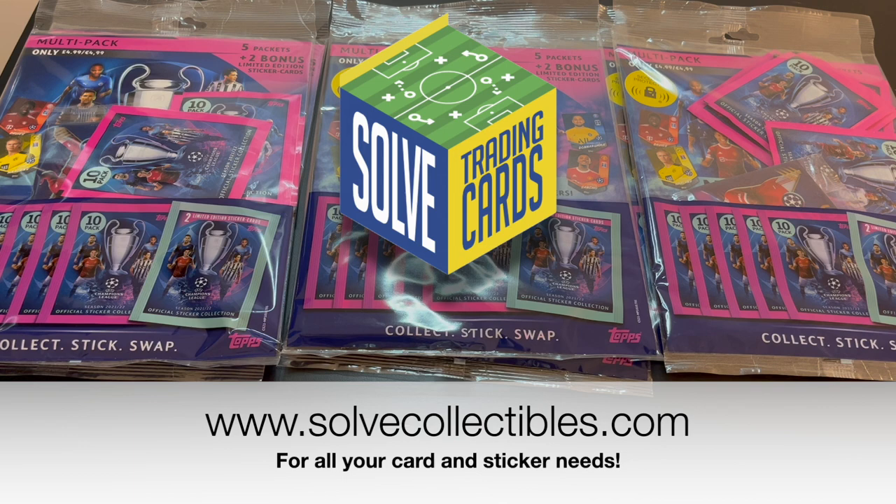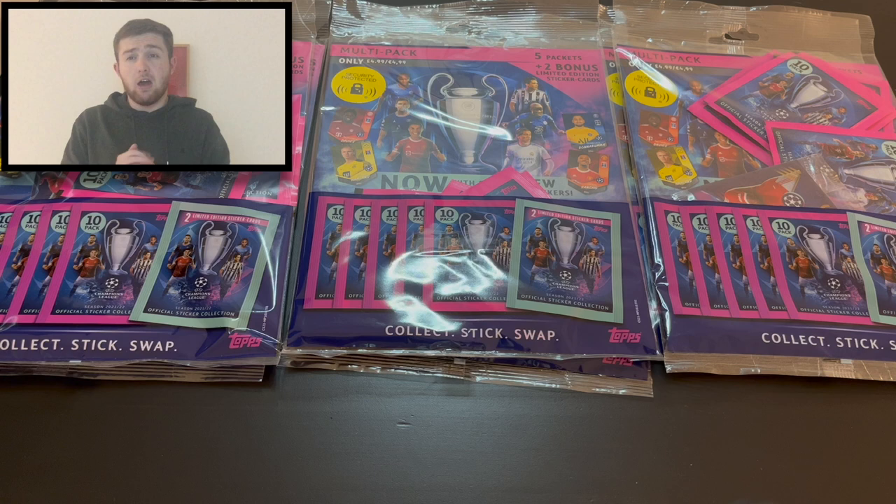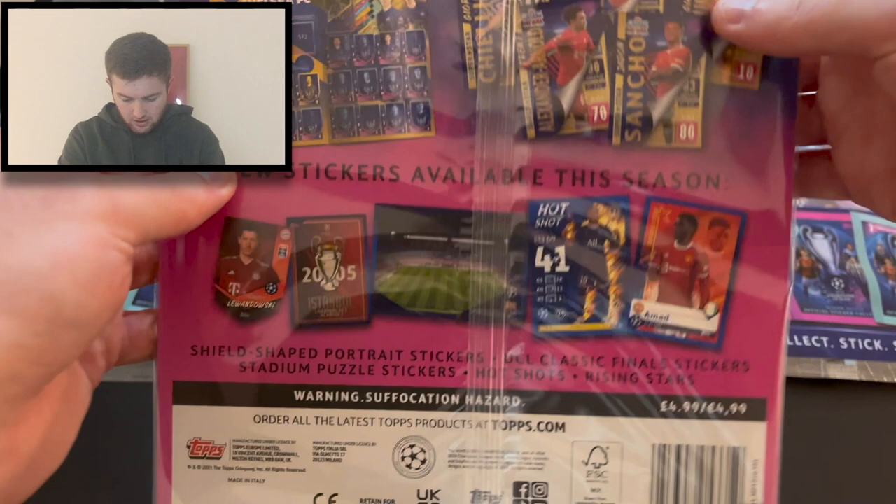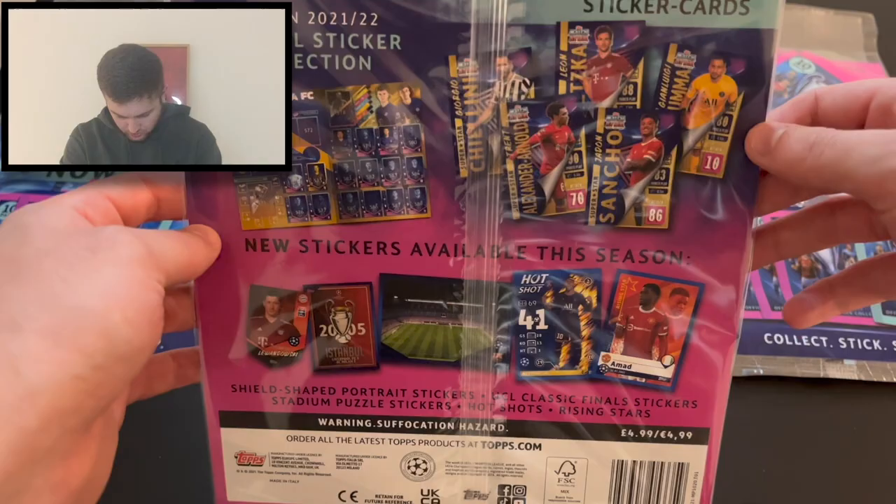Topps sent one that had a Trent Alexander-Arnold limited edition sticker card in it, and then I thought we'd go to the supermarket and see what else we could find. I picked up another one that had Alexander-Arnold at the front, then I've got two Modric and two Sancho. There are six of these to get — eight in total but six across the multi-packs, with two exclusive to the starter packs. The back tells you about the different sticker cards you can find and where they go — they look really really good.